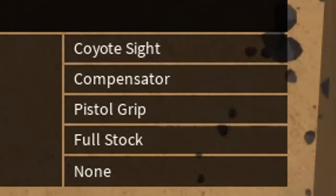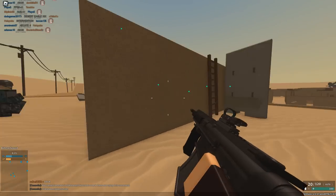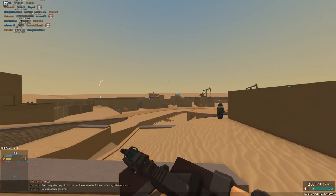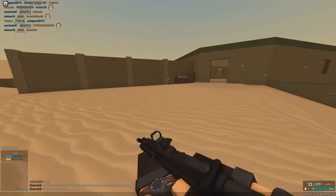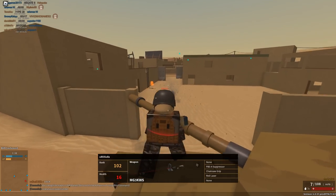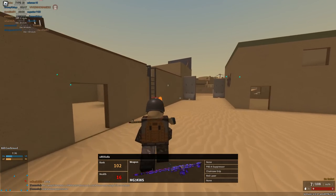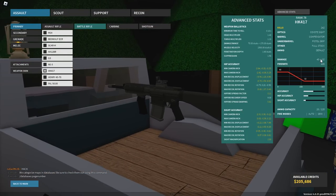The setup is the HK 417 with coyote sight, compensator, pistol grip, full stock. I don't know too much about this gun — I haven't used it much, partly because I don't use battle rifles ever. It's definitely a very powerful gun. I'm not sure if I can judge whether these attachments are the best for recoil control.